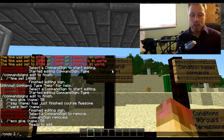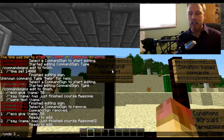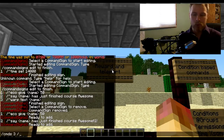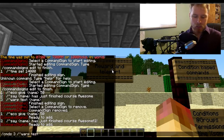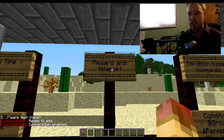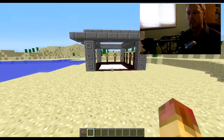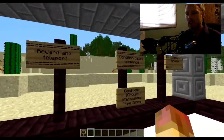Then 'commands 2' to broadcast to everybody else — something like '{name} has just completed the course — awesome!' And 'commands 3' to warp them to another place: 'warp [warpname] {name}'. Right-click the command sign to enable it. When a player right-clicks on it, 50 is added to their account, a server announcement goes out, and they get warped to the warp point. That's great for rewards at the end of parkour courses.